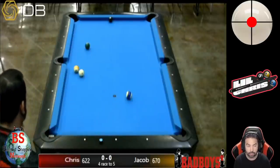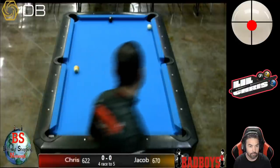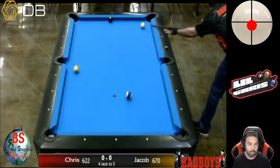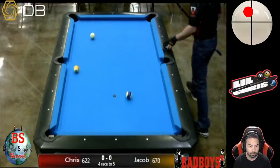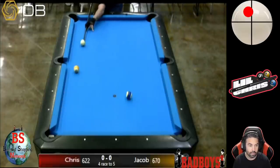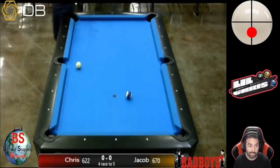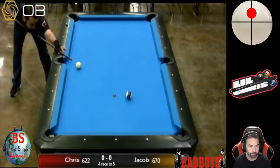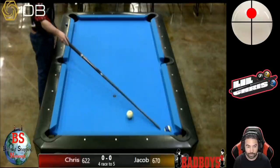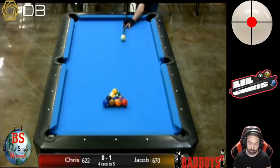I hit it too soft — the six doesn't get behind the nine ball, nor does the cue ball end up behind the ten. My opponent plays a safety trying to keep the cue ball behind the nine, but hits it just a little too hard, giving me a free shot at the six for the upper left corner. I stun the cue ball over to the right side rail to play the eight in the same corner pocket, then use a little top left spin to get closer to the nine to play it into the bottom left. I end up playing a stop shot on the nine instead of drawing back enough, leaving a cut angle for the ten — and unfortunately I don't cut it enough, giving that rack to my opponent. Score: 0-1.